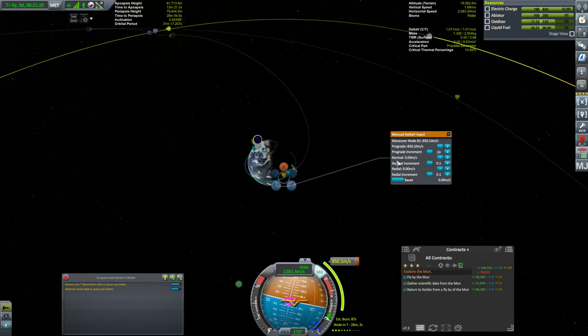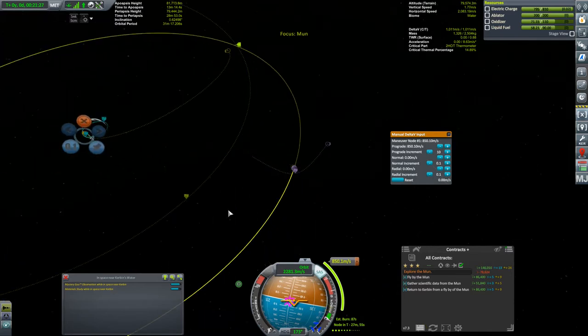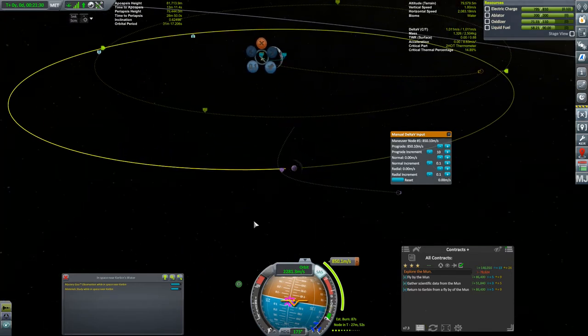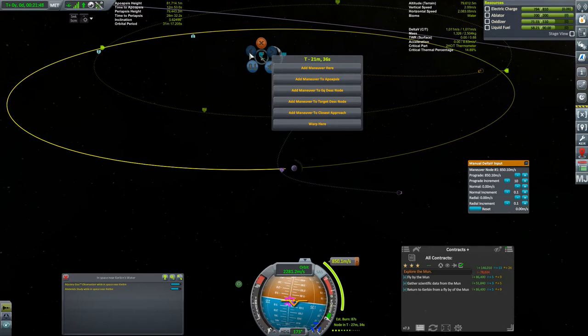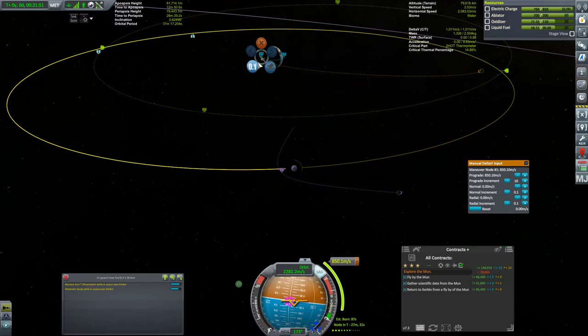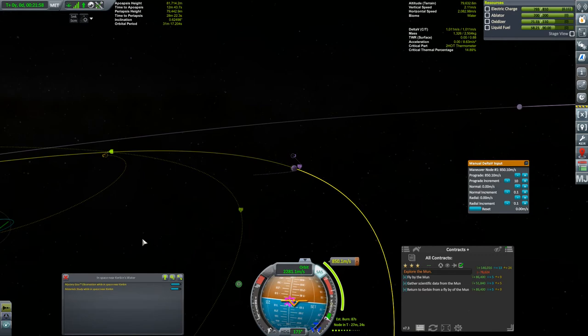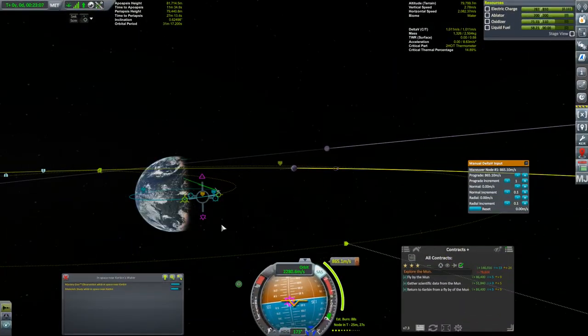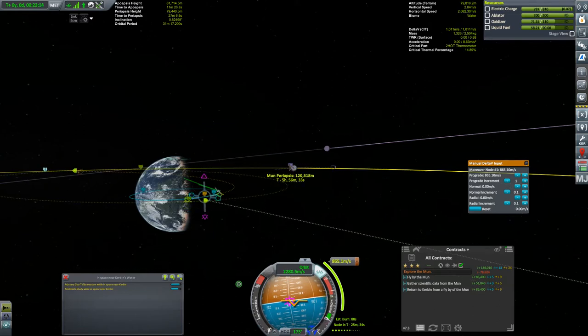Looking at this from the moon's perspective by right-clicking on it, I can see we're coming around the wrong side — prograde instead of retrograde. So I need to adjust the timing of the burn by dragging the maneuver node around. I later noticed there was actually a timing adjustment under the pin menu in the mod, but I didn't find it at this point, so I went the old-fashioned way and just dragged it around.